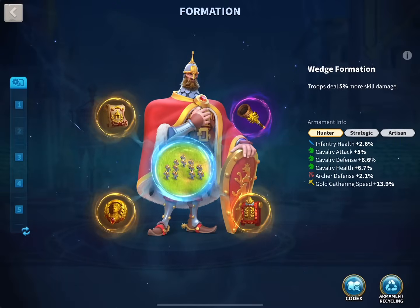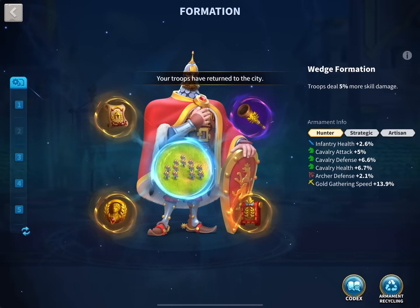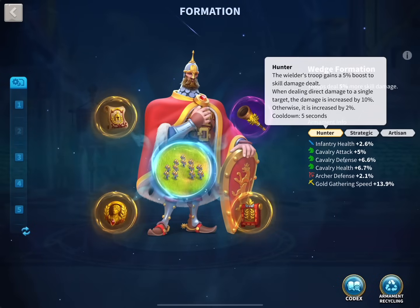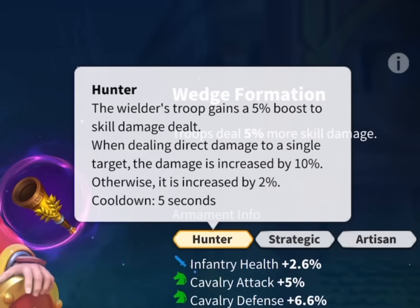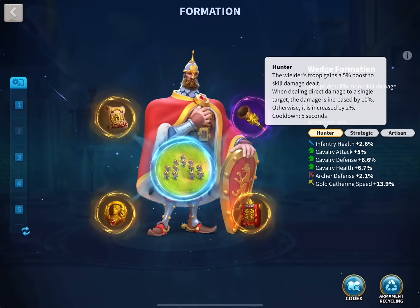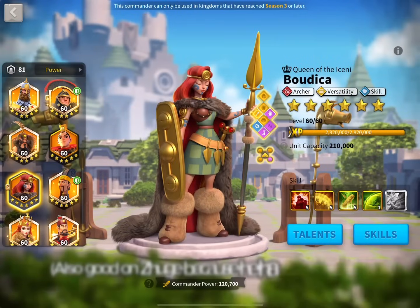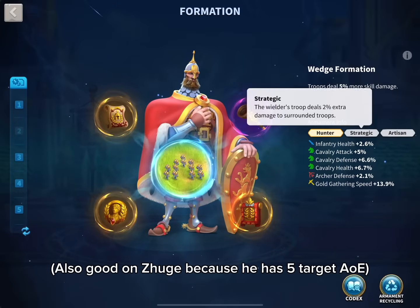Moving forward to my Nevsky armaments, right off the bat we notice the Hunter inscription. I was saving that for like four or five months because I didn't have a good roll, but finally I got one just a few days ago. A common mistake many players make is putting Hunter on commanders who have AOE damage, like Guan Yu and CP Prime. Remember, the only true way to use Hunter is on single-target damaging commanders like Nevsky, Hewkubing, and Sargon. Otherwise you lose the whole point of Hunter because the damage will be less.